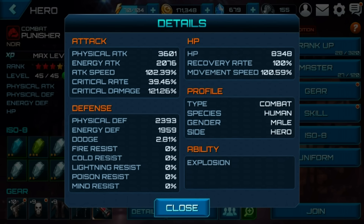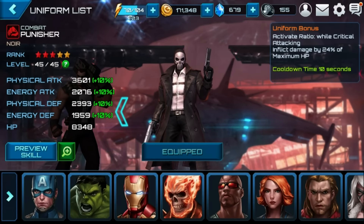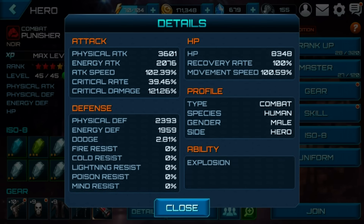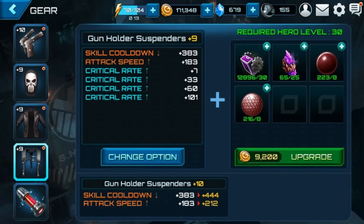Some characters you want regeneration, but all other characters that don't have a special thing should just use dodge. Now what I'm doing here: I've got the Punisher suit and the uniform bonus does some cool things — critical attack inflicts damage by 24% of his HP, which is 8,300, giving him about a 2,000 bonus attack every 10 seconds. I'm looking at that 39.46 and 121.26 and thinking if I shift the critical rate down and boost critical damage, I should have higher damage. Right now in the fourth slot I've got everything boosted to critical rate.